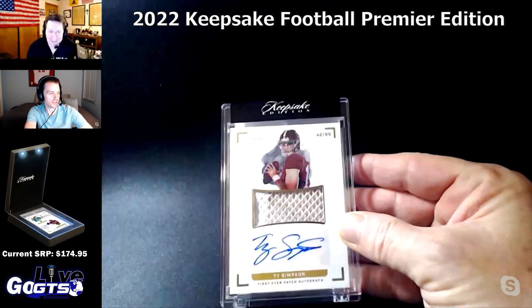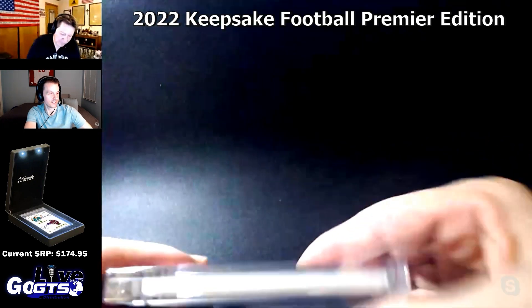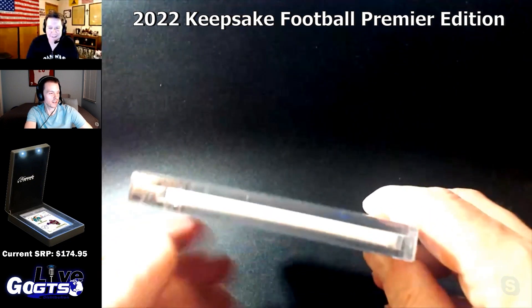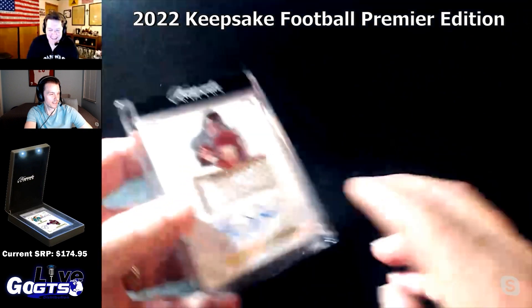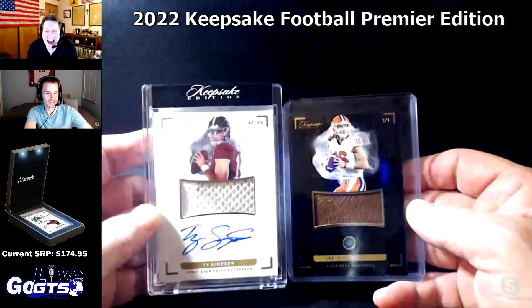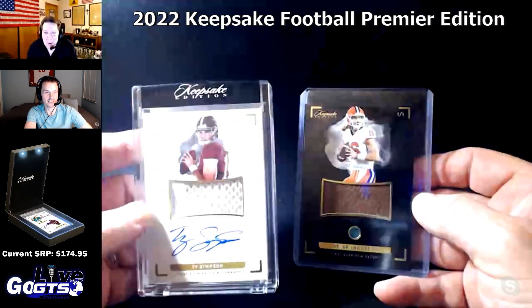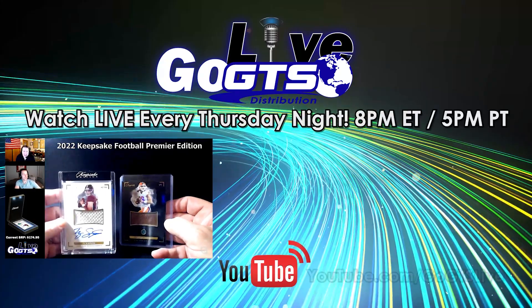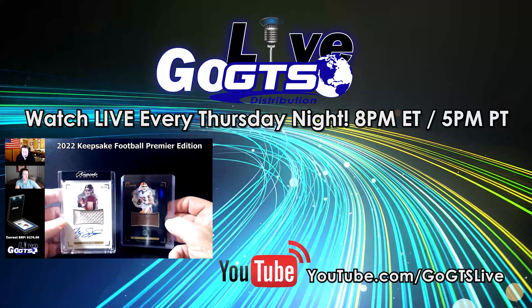Is that a thicky too? Is he chunky? Oh yeah, look — those cards eat Twinkies, that's the only way to get that fat! Wow. Trevor Lawrence football gem card one of one, and a Ty Simpson patch auto numbered to 99 — that's a beauty, two more winners!